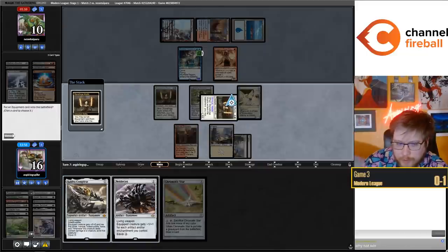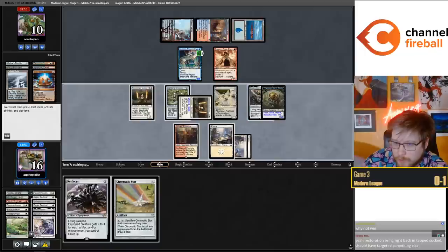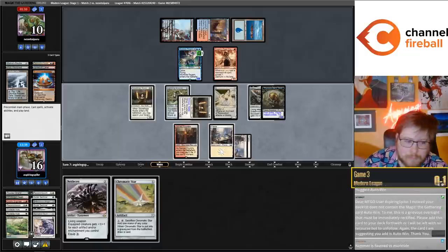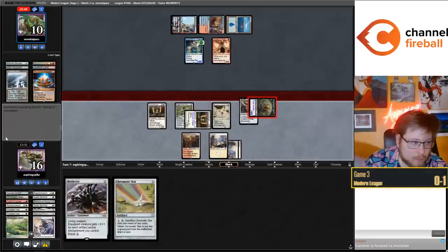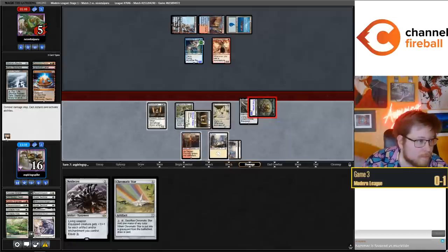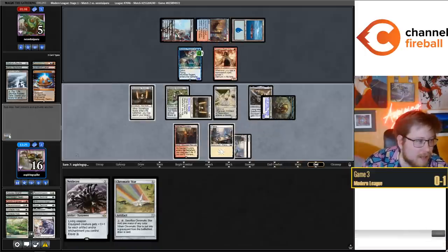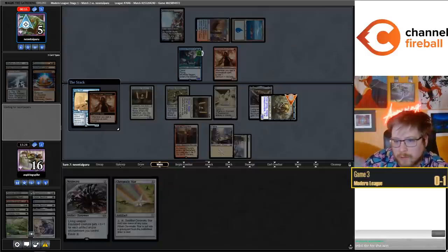Should attack - sorry, a little flustered. We're definitely putting a Cauldra into play. I can also put Nettle Cyst into play and give it haste - one, two, three, four haste, not really doing much. Hammer is favored versus Murktide but it struggles a lot more when Murktide draws two or more sideboard cards. This deck is also favored against Murktide, but Hammer struggles a lot more against two-plus sweepers than our strategy does.